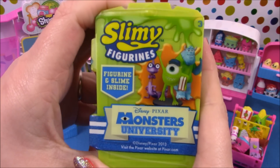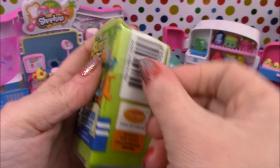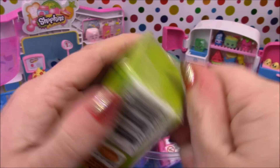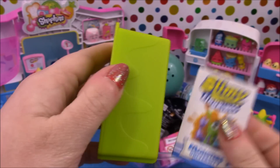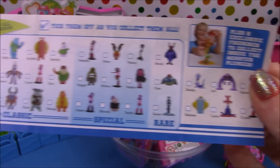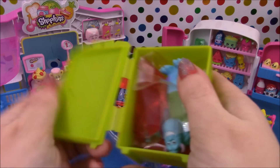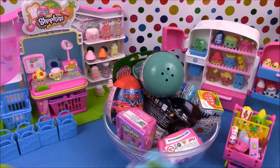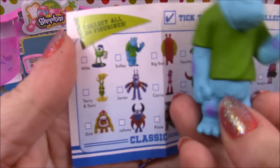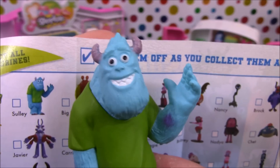First up we have a Monsters University Slimy Figurines box. We'll open it up and see who we get. It comes with a leaflet, and you can check off the figurine that you get. We get a bag of red slime, and we get Sully! And that's our Sully figure — he's waving at you.